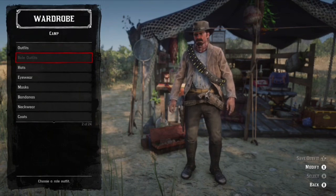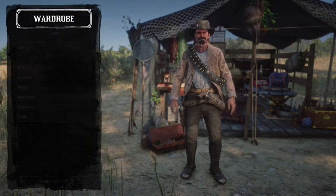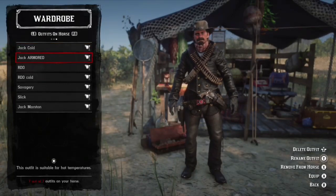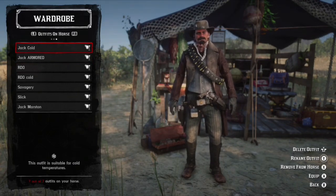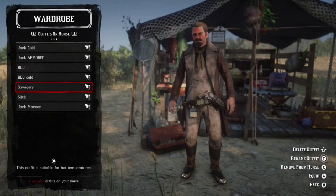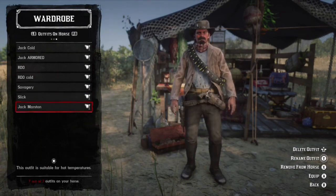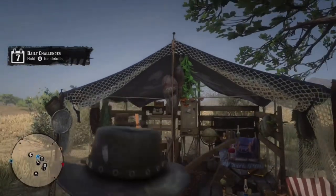That's about it for the outfit. In a minute I'm going to show you how I did Jack Marston's face. I also have some custom outfits for Jack — Jack Armored, which looks pretty cool with a double bandolier. I've got Jack from the Cold, a Red Dead Online outfit mixing some Arthur and Cold gear, my friend's outfit he calls Savagery, Slick, and then Jack Marston. That's it for the outfit — now I'll show you the settings I used for Jack Marston's face.